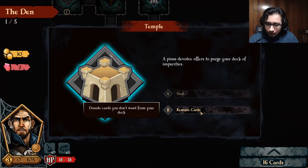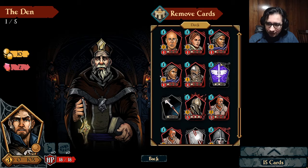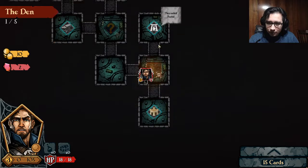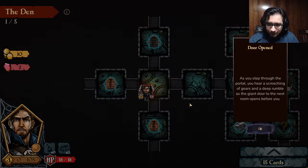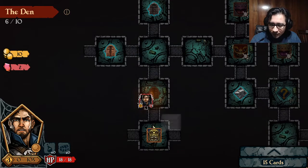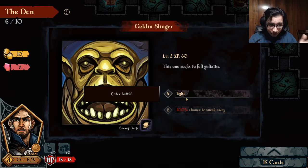Here is something I like a lot — removing cards I don't like. The first one is always free. So we're just going to back down and go here, take a normal path. As you step through the portal, you hear the screeching of gears and a deep rumble as the giant door to the next room opens. There's not really a lot of options in terms of choosing your path at the moment — you're just going through a straight path and deciding the order to do things.